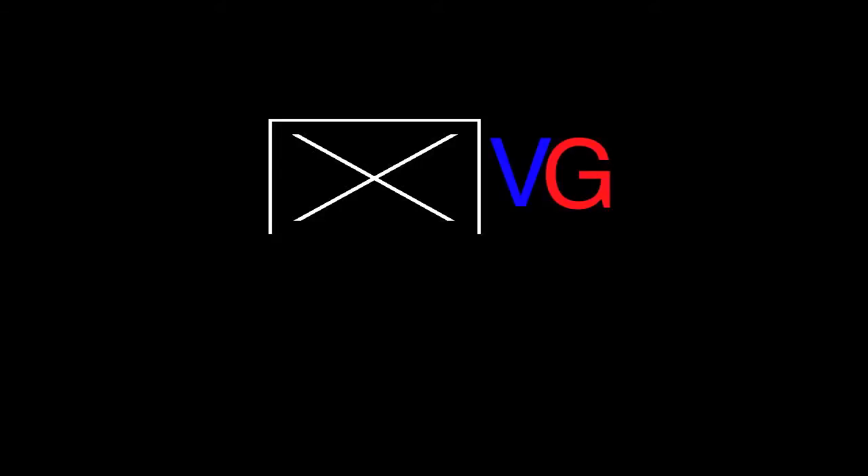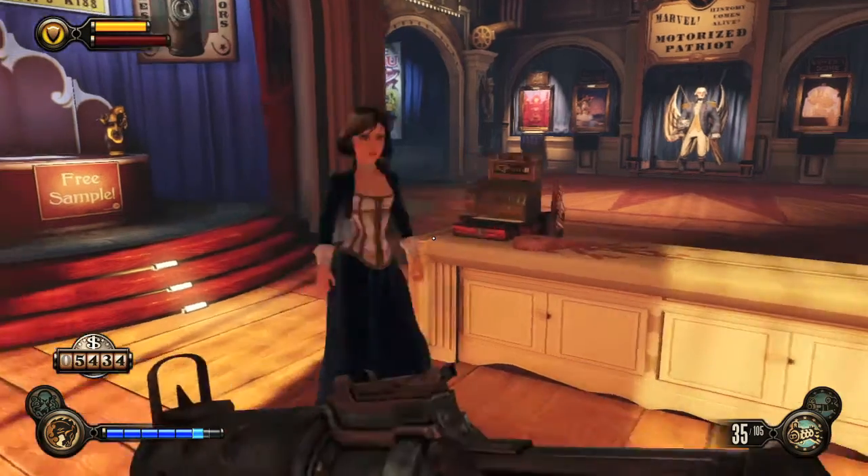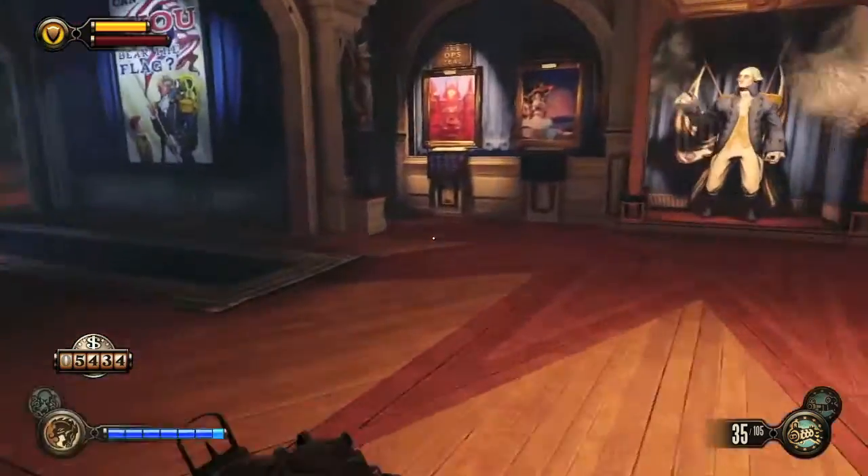Hey everybody, it's John here from vidgamiac.com. Here we are today back in the Bioshock Infinite Clash in the Clouds DLC, grabbing the missile defense system. This is to kill an enemy with splash damage from you shooting a rocket.